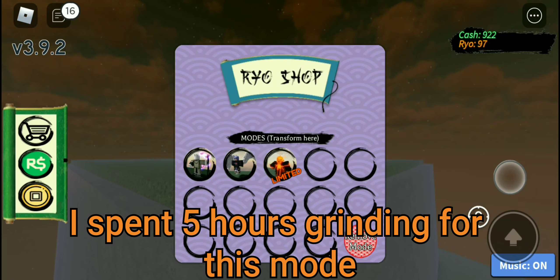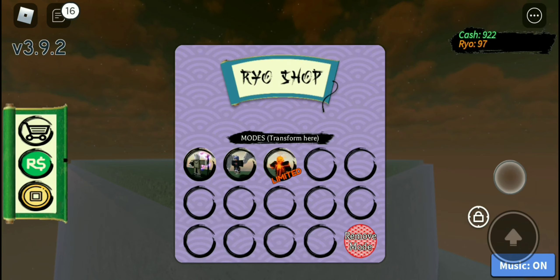Hey guys, it's Slasher Shinobi and we got a surprising Halloween update. I will be showcasing the Hallow Beast — it's a new Ryo mode for the Halloween update, so let's get on to showcasing it.